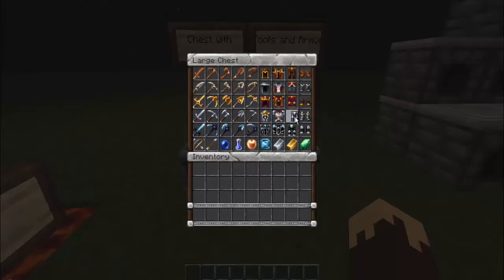The gold armor kind of looks like leather but still very cool. Iron sword, iron pickaxe, iron axe, iron shovel, iron hoe, iron armor. Diamond sword — that looks so cool. Diamond pickaxe, diamond axe. The hoe looks awesome. The armor just looks badass.